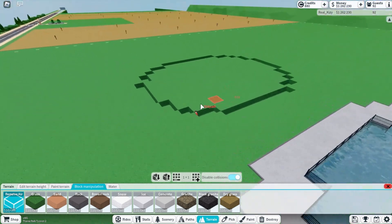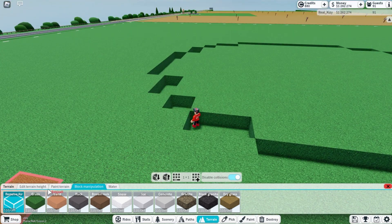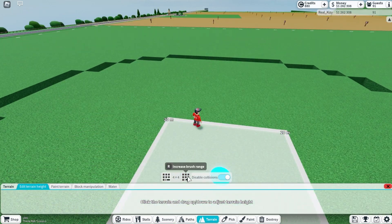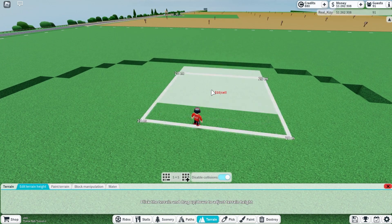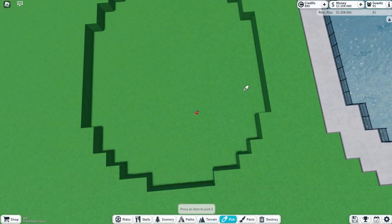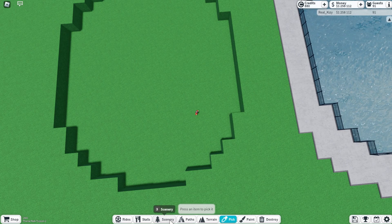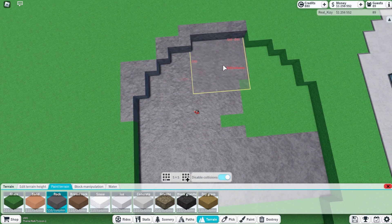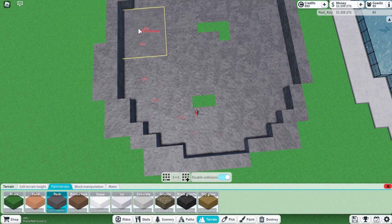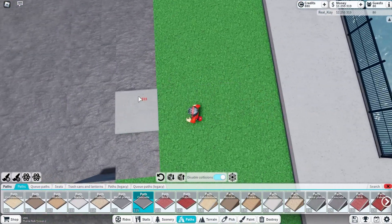Now what we're going to do is go to terrain height and make it go down two - as big as you can here, make everything go down two. That should be perfect. Now we're going to paint all of this so it's rock. Make sure to get the edges too - all these grass edges are going to look bad if you don't paint them.